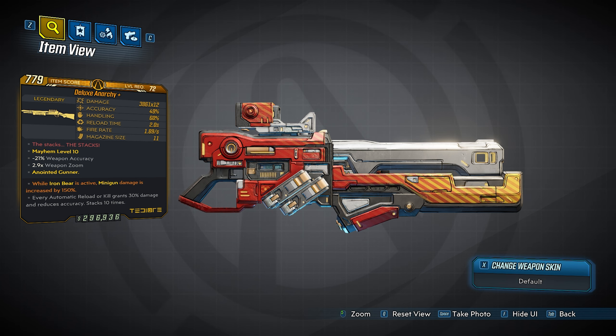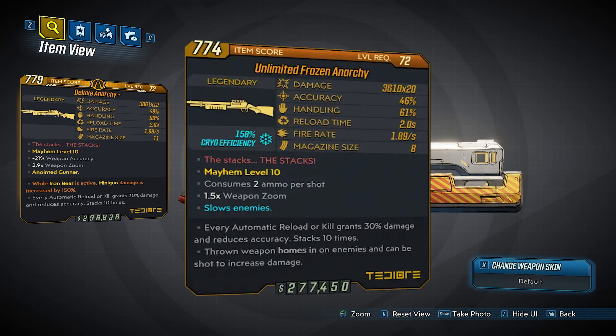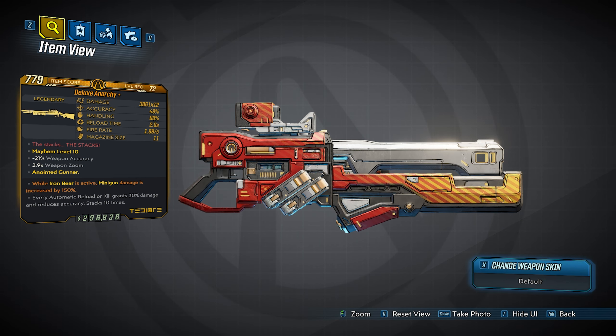In my case we have the Deluxe Anarchy and it is an absolute beast — one of the best guns in the game. You guys are going to see it in the gameplay towards the end of the video, and also what it does with Tron — it just absolutely shreds. I do have an anointment on this gun for Moze. I'll also put the Loot Lemon Certified God Roll weapon card on the screen. If you're going for this gun, try to get the x20 version. Unfortunately the one I have is only x12. I could not imagine having a x20 — that would be absolutely insane. The x12 is already crazy.